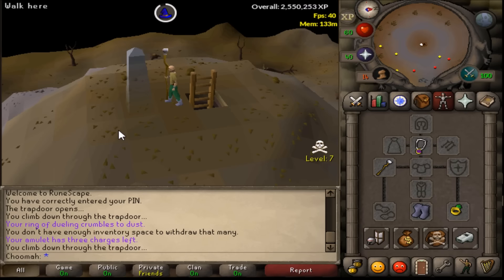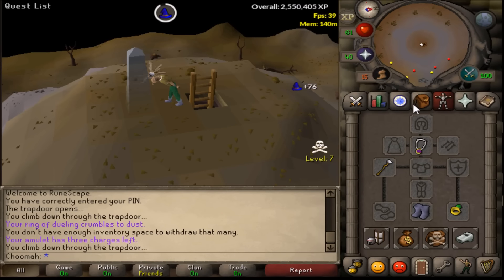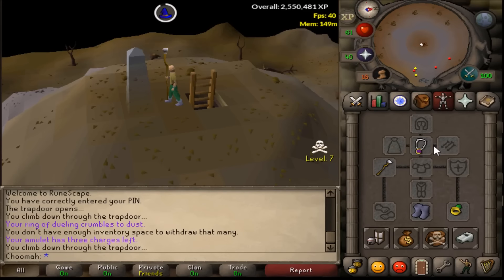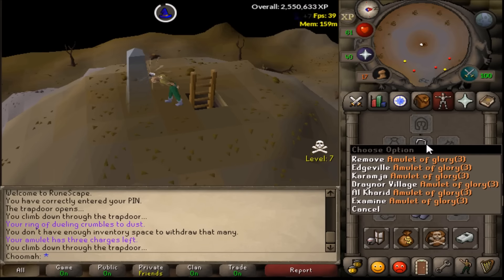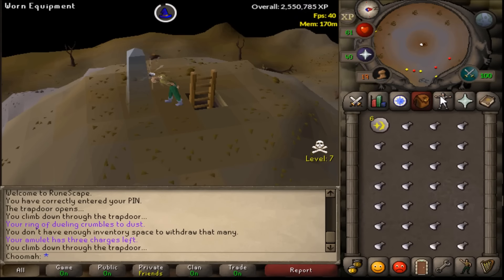These prices are from OS Buddy, so these are the active prices in the Grand Exchange. I'll wait for this inventory to finish up and then show you why we have the ring of dueling as well as the glory — you could skip the ring of dueling but then you may need stamina potions or just walk. For the profit per hour the teleport charges are not expensive at all, so I'd honestly recommend it.